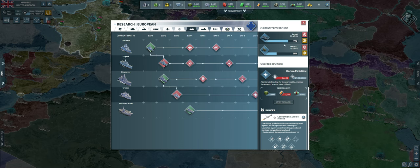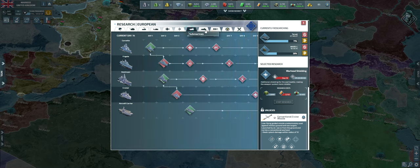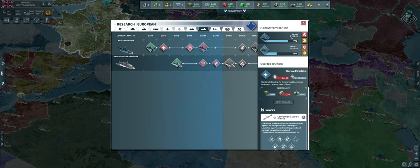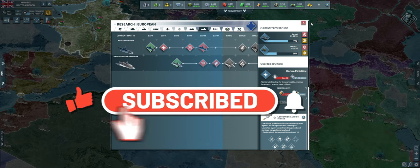You now know about every traditional naval unit in the game, and you also know what the best naval task forces are and are able to create a task force that destroys every naval unit. If this video helped you out, please consider subscribing so you can keep getting better at Conflict of Nations. Good luck!